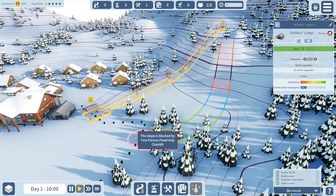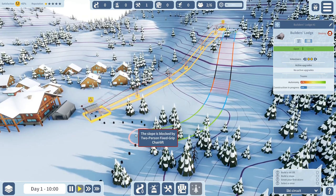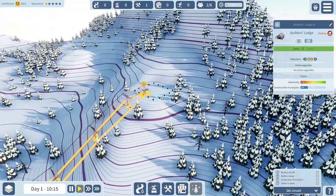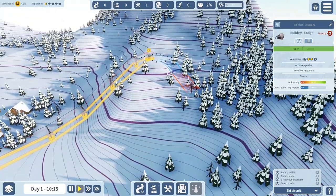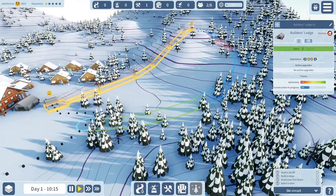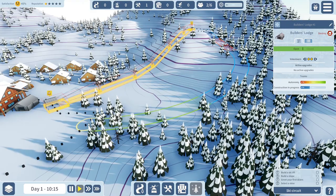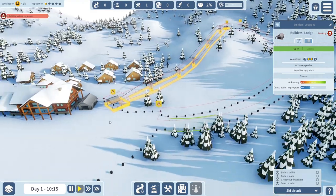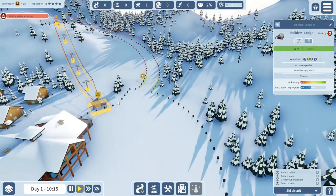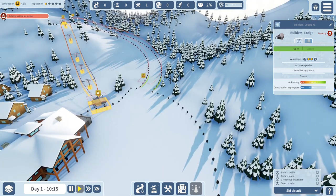It seemed like it was going to be a pretty gentle maneuver but it's not quite working. Let me try again - oh, that started over there and it's a blue slope. Yes, that's much better! So that's going to be a pretty decent little slope right over there. All of this is under construction at the moment - we're waiting for some builders to do their thing.